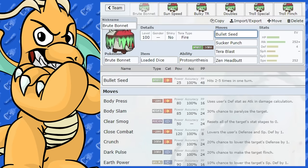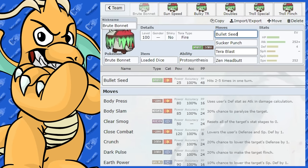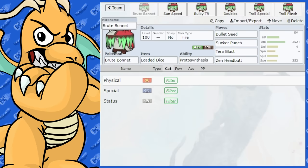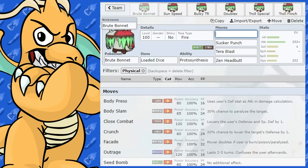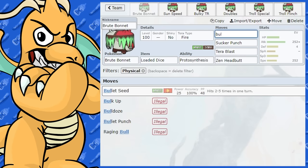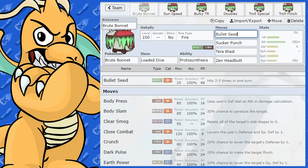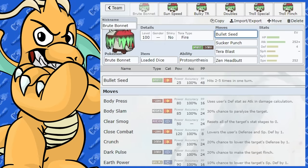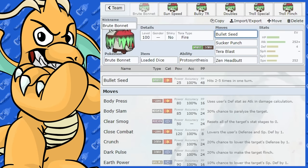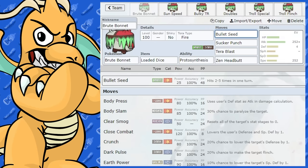We've got Bullet Seed here. Bullet Seed with the Loaded Dice is going to guarantee it hits 4 times, which is 100 base power. The most powerful Grass move it gets otherwise is Seed Bomb at 80. So you're always going to be doing more power with Bullet Seed if you've got Loaded Dice. You could also roll all 5 times for 125 base power, which is really, really strong — you're able to break Substitutes, ground Sturdy, break Disguise. Don't run Seed Bomb if you're running Loaded Dice.